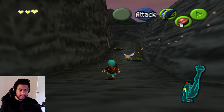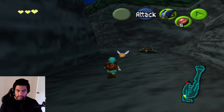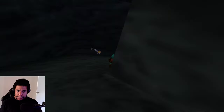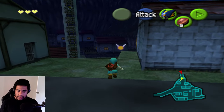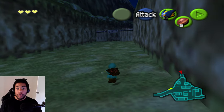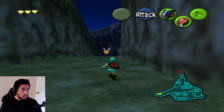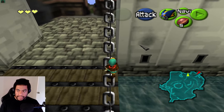Next stop is Hyrule Castle — we should talk to Malon and figure out what item she gives us. We should check the shops since they're randomized. The Happy Mask Shop is fully opened so we can pick up the Bunnyhood mask to run faster. We should also check all the stones at the Temple of Time.